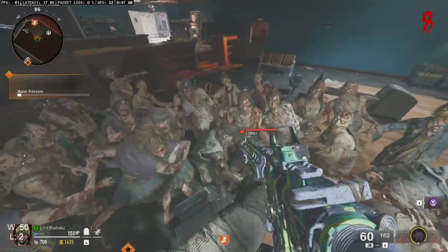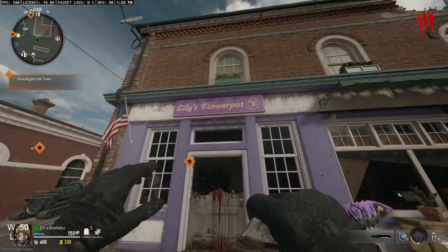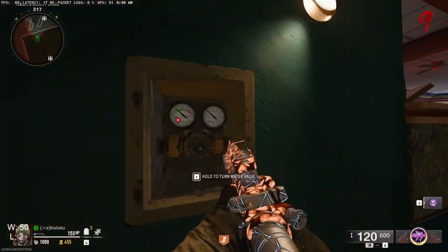Today's quick tutorial is how to get God Mode in Black Ops 6 Zombies. First thing you'll want to do is head over to Lily's Flower Pot and pick up the water valve from our last tutorial. Then go to the bowling alley and start building water pressure.